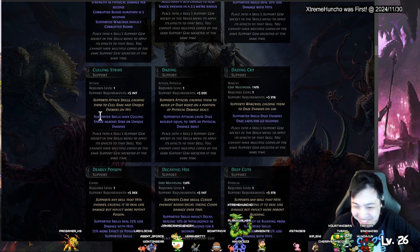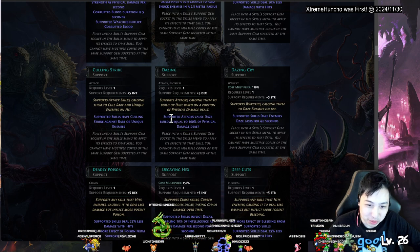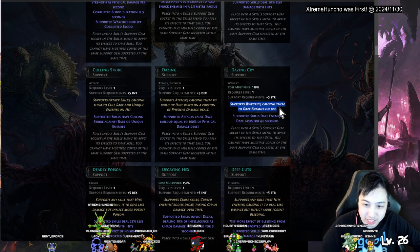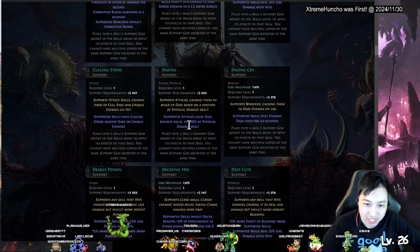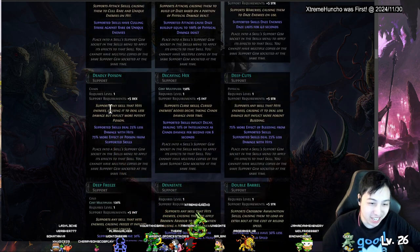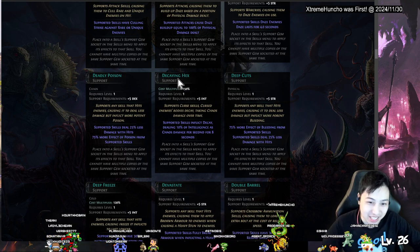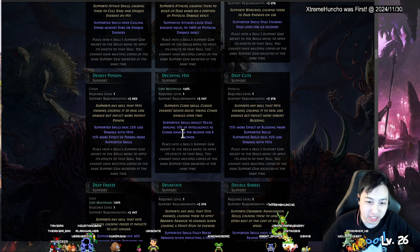Dazing Strike — supported skills cause daze buildup. This version makes the daze last even longer. This one's for attack-based cries instead of regular attacks. Deadly Poison — any skill that hits causes less damage but makes the poison more potent. You do less base damage with the skill but the poison is stronger.